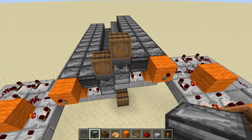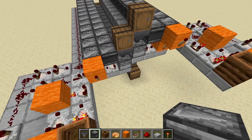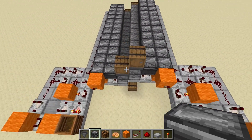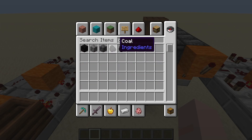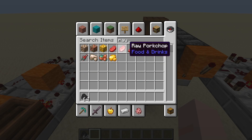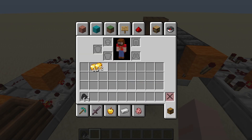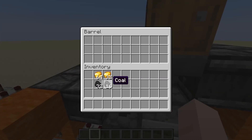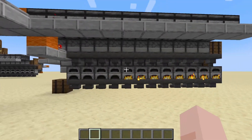You don't have to use barrels — you can use item elevators or hopper lines however you want to get items in. Let's load this up: double-check the subtract mode and redstone, then get some fuel. I'll use coal and raw gold ore. The reason I chose 12 furnaces is that 12 divides evenly into a stack and a half, so a full stack plus some extra divides evenly. We put fuel in, put ore in — you can see it's making almost no noise and the furnaces are lighting one by one.